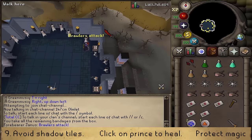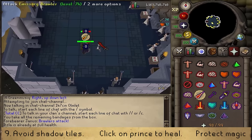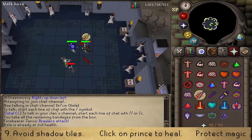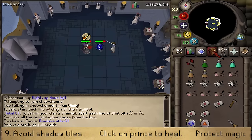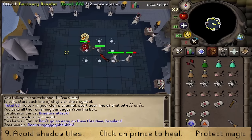Go northeast and talk to Genus to start the combat trial. You'll fight emissaries in about five waves. From wave three onward, brawlers can do an AoE attack — do not stand on tiles with shadows. From wave four onward, mages appear; use Protect from Magic if wearing melee armor and focus on brawlers. Heal the Prince and yourself with bandages as needed. On the final wave, you and the Prince each get one brawler and one mage — defeat your brawler fast, then move close to the Prince. If you run out of bandages, go to the medical box for more.